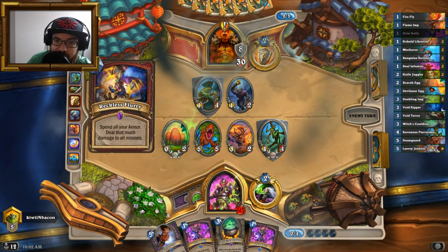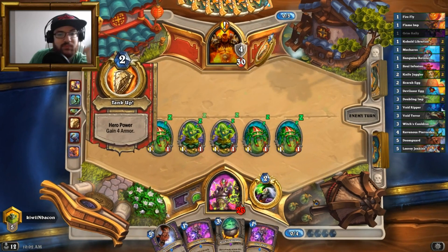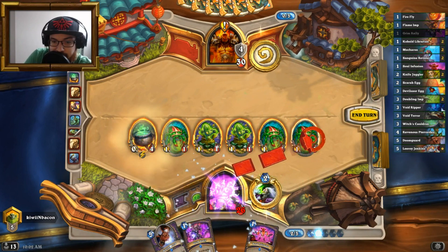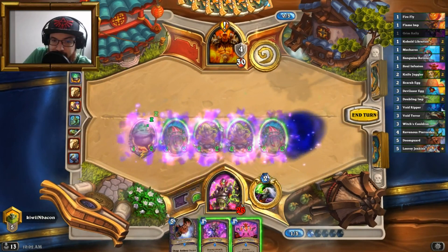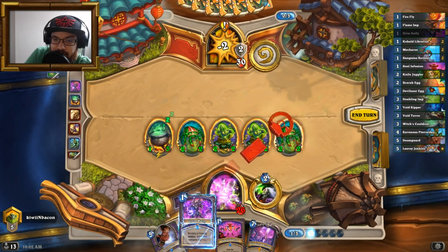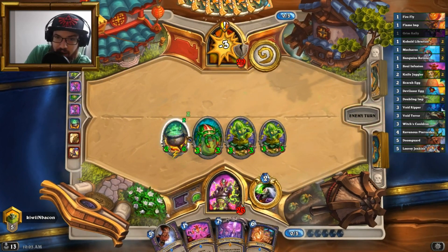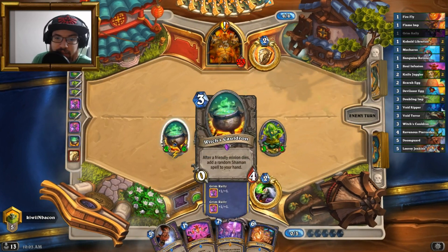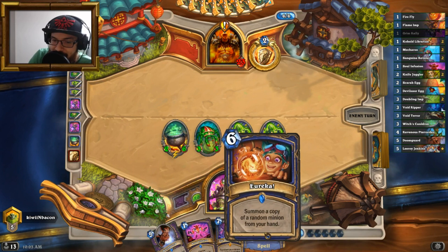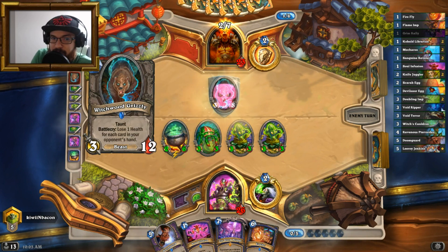Okay, now I have a bunch of 1/1s on board. I'll play Witch's Cauldron, then Grim Rally. I'll attack with this one and Grim Rally it. I've got a bunch of 3/3s and I've drawn two spells. We made this much more difficult for my opponent to actually kill the Cauldron. The only minion I have in my hand is Doomguard, so technically I can summon a Doomguard with Eureka. I'm going to draw another minion because we only really have minions in the deck.